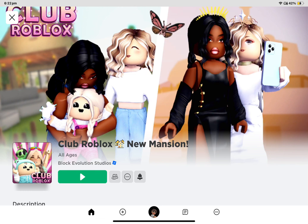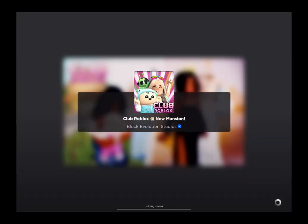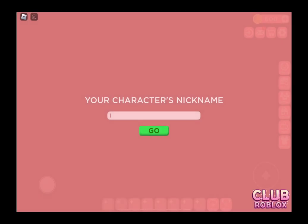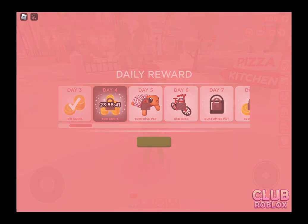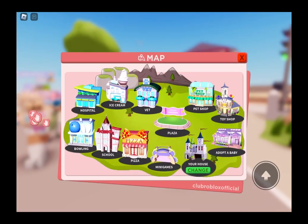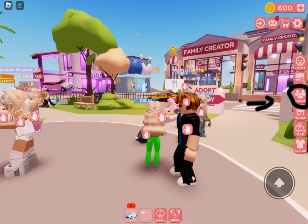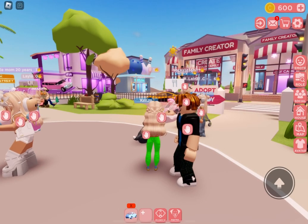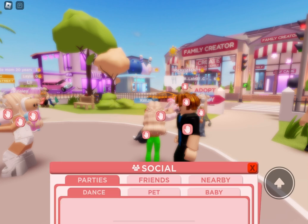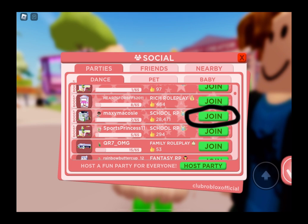Here is how you join my party. Go to the game on Roblox and join it. Click on Social on the side, then click on Parties and scroll down until you find me — though I might not always be doing a party. Here is my party; my username is Maxi McCosi.